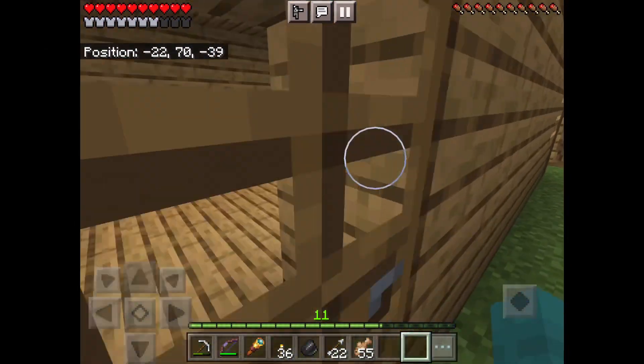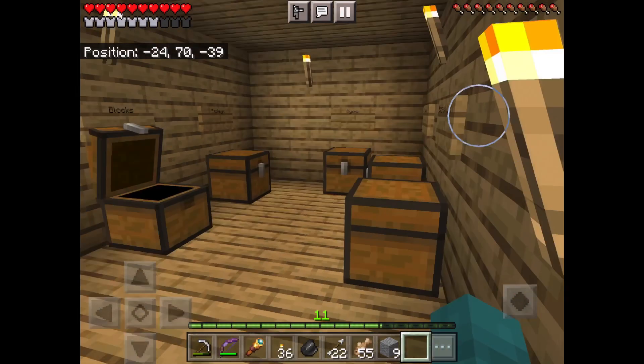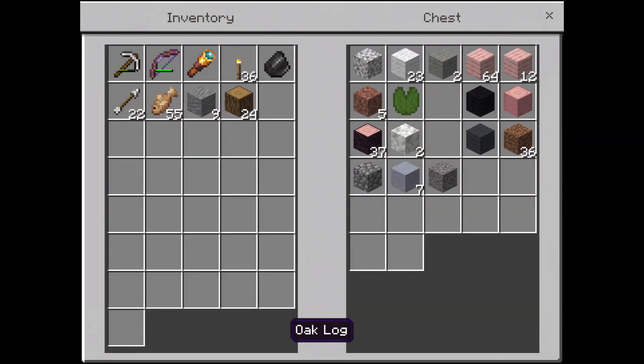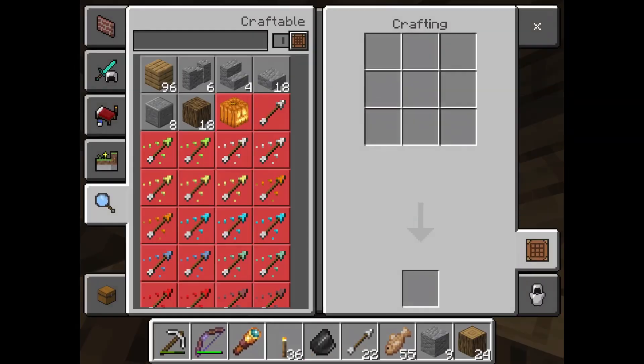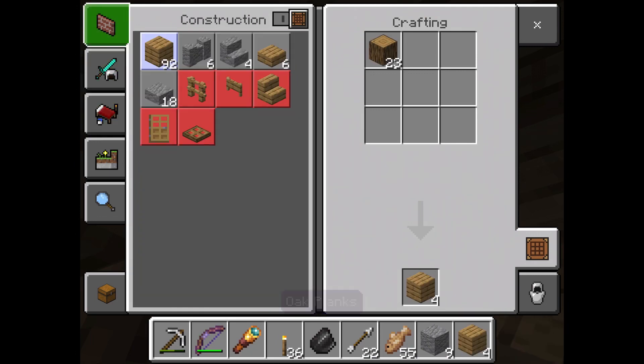You know how I got a Punch 2 bow from fishing? Well, I also got a Power 4 bow from fishing. So yeah, if you noticed that, I didn't cheat. I found a Punch 2 bow from fishing and a Power 4 bow from fishing.